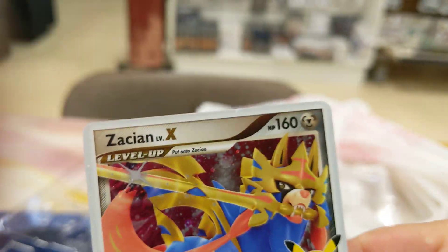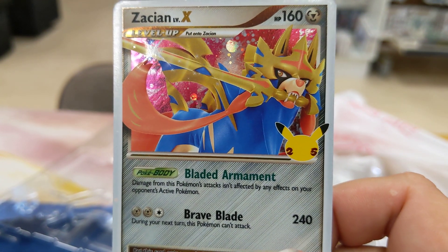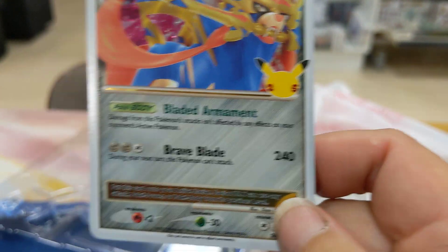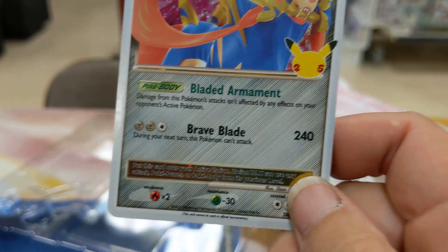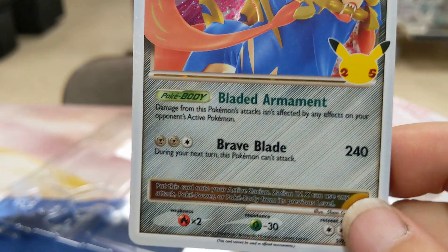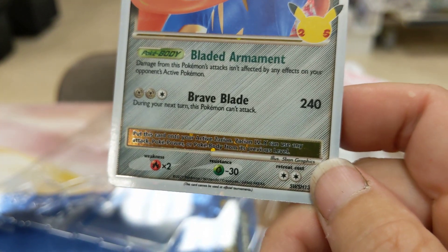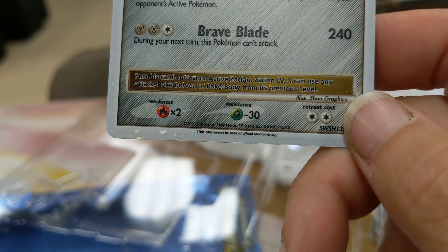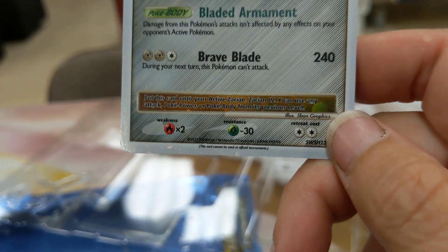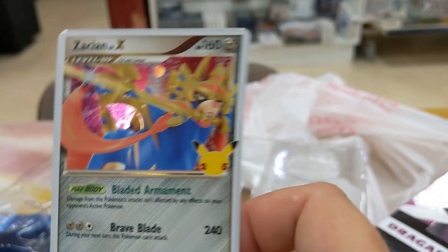Here's the Zacian Level X. Bear in mind you can't use this in a normal tournament, but it's a cool collectible. Nice Poke Body, very nice attack. It says can't be used in official tournaments, but it can probably be used in a league if you want. Knock yourself out.